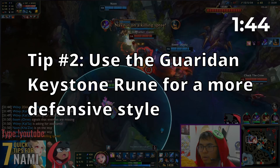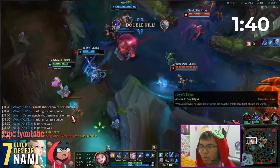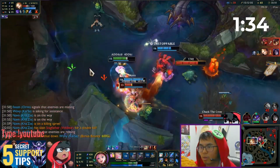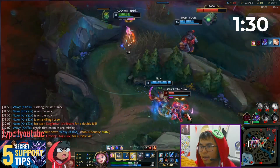Tip number 2. Consider running the Guardian Keystone Rune when playing a more defensive style. Having that extra 150 HP shield for both you and your carry can help you survive longer in both laning and teamfights. Your W ability can also provide a small heal when Guardian is procced.